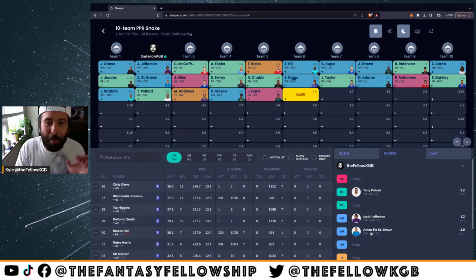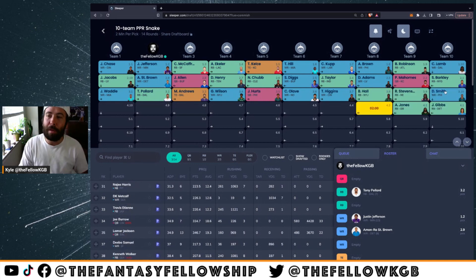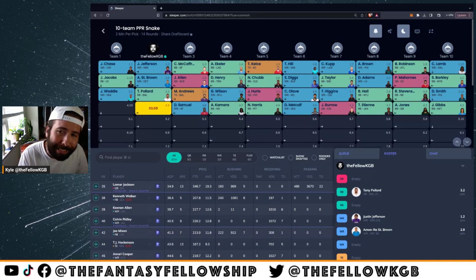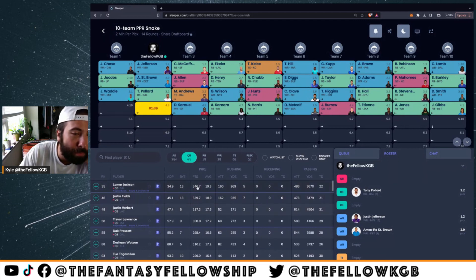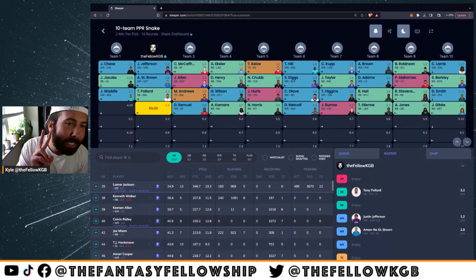We got Pollard, Jamar Chase, and Amon-Ra St. Brown to start our draft. After I take Pollard, you see Garrett Wilson, Jalen Hurts, Olave, Higgins, Brees, Stevenson, and DeVonta Smith go. Now entering the fourth round, I love Jameer Gibbs and Aaron Jones — two of my favorite running backs in the fourth round. If you wanted a QB here, I don't hate grabbing Lamar Jackson, but my preferred strategy in a one QB league is waiting for QB. I can wait and get guys projected around 300 points. So I'm going to wait on QB.